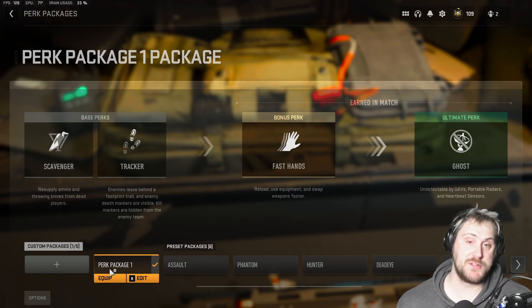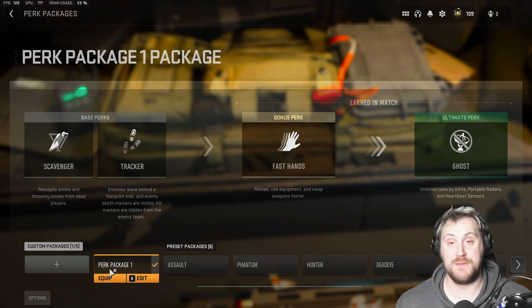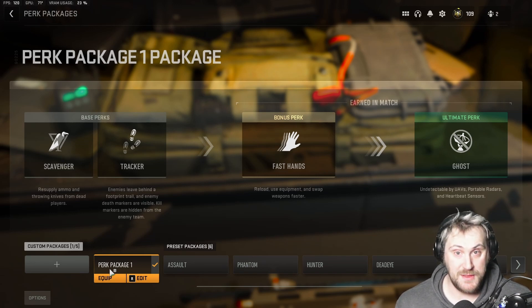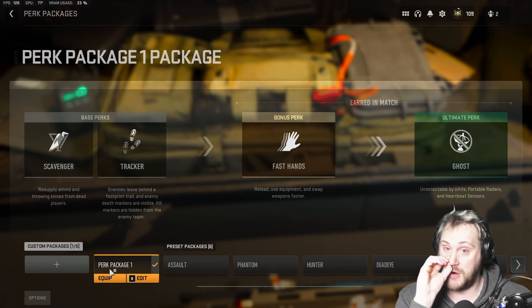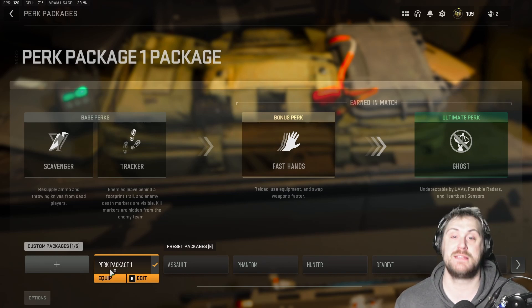Fast Hands lets you reload, use equipment, and swap weapons faster. I've said on every build that Fast Hands is a very underutilized perk, especially for my aggressive play style. I'm very meticulous about reloading after kills, so Fast Hands is perfect for me. If you have an aggressive play style, I'd definitely recommend trying Fast Hands and seeing how you like it.